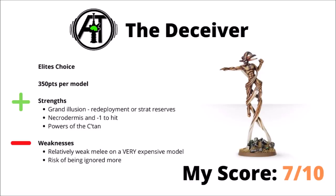One of the main reasons to take the Deceiver is his Grand Illusion, which allows you to redeploy certain units or put them in Strategic Reserve — quite a handy power to have, but it is painful losing out on the massive damage output you could get by taking other options. He also gets a minus 1 to hit. Overall, I don't really think he's much worse than the other C'tan, but I think you run the risk of him being completely ignored throughout the game, and your opponent can focus on the rest of the Necron army list not having to worry about him quite as much. I chose to rate him 7 out of 10 — 350 points is a big price to pay for a slightly underwhelming C'tan model.